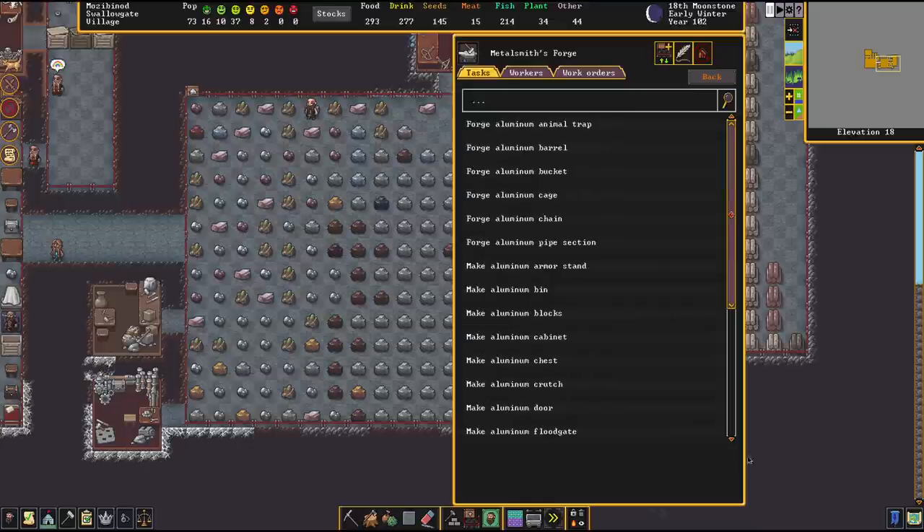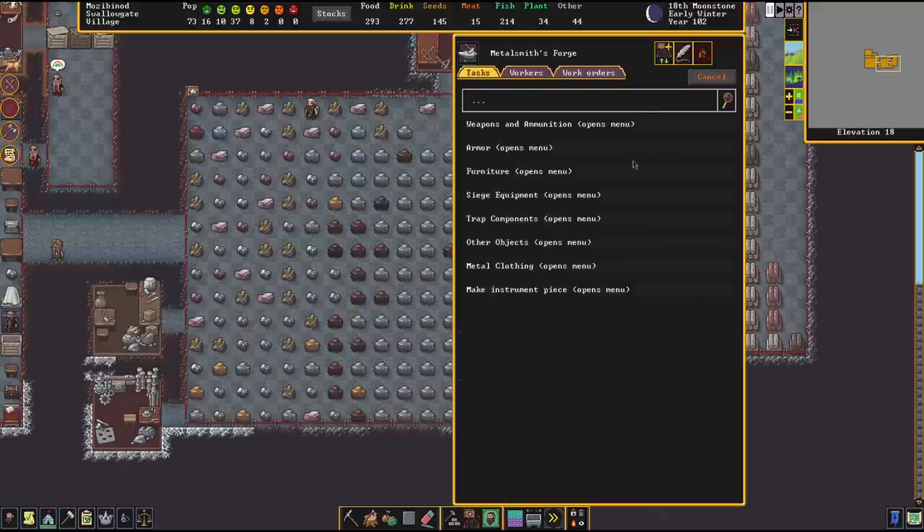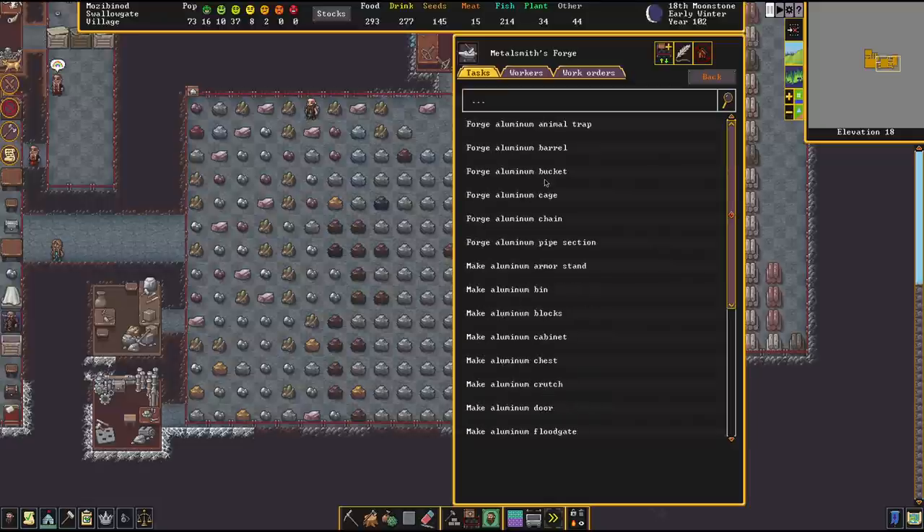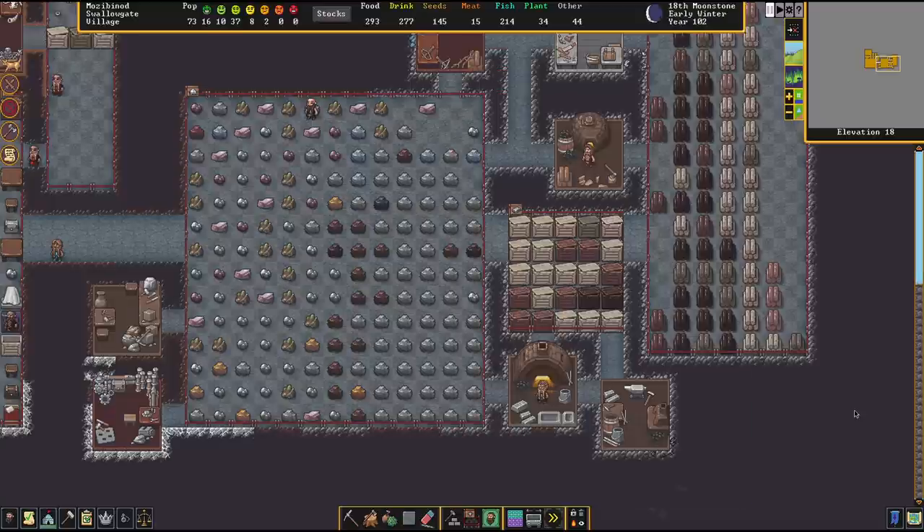You would receive pretty high values out of that, depending on the craftsmanship on the item. A fringe use, if you really have too much aluminum, would be to make pretty useful barrels, bins, and containers, because your dwarves carry those around a lot. Containers made out of lightweight materials make your dwarves walk faster. But I personally would really recommend using aluminum as a decorative material, because that's where it has the strongest values — it's 40 dwarf bucks each, alongside platinum, which is the most valuable of the base metals.